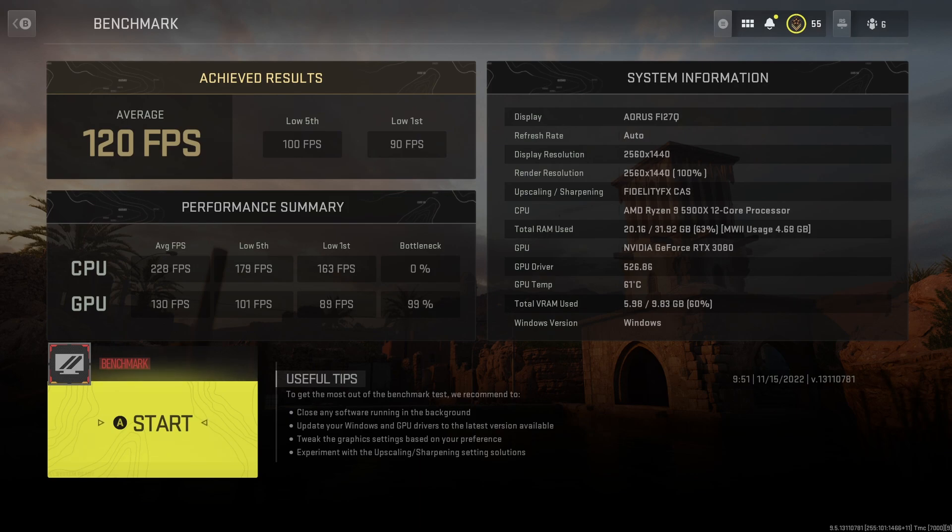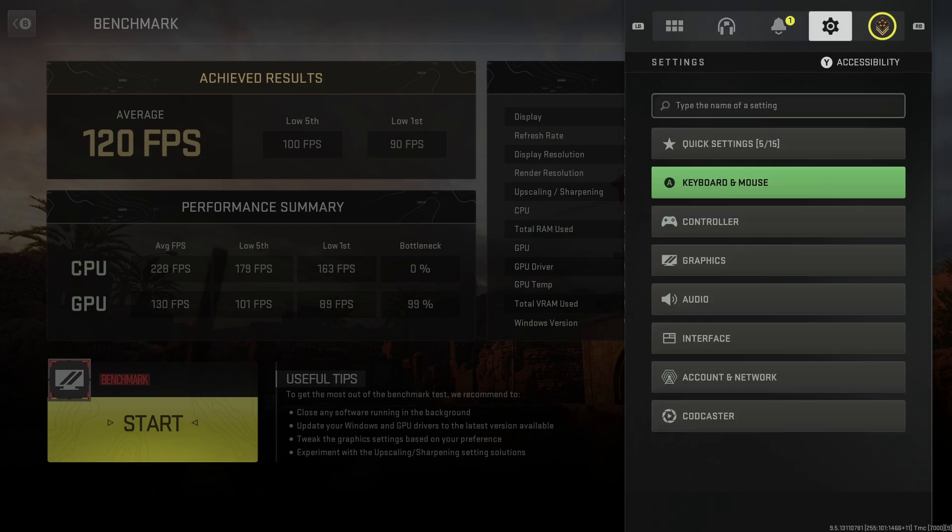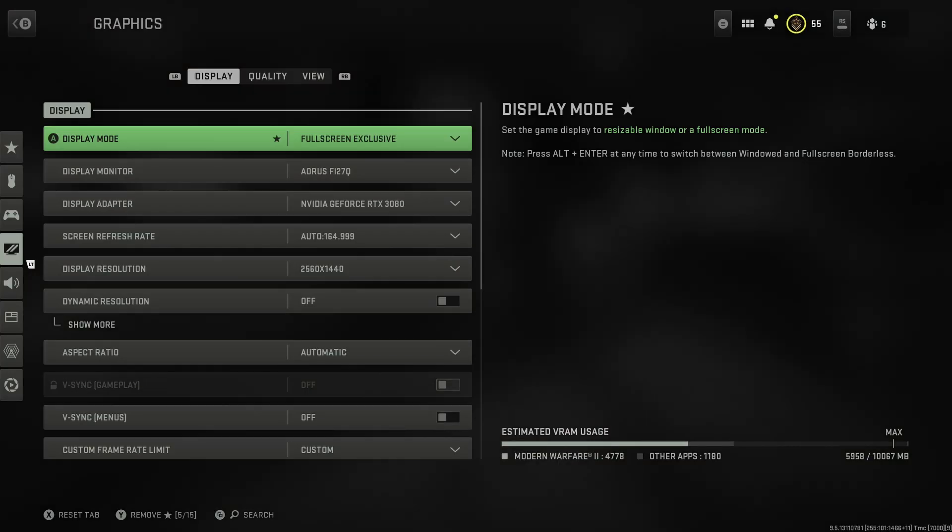It's also worth noting that I'm running all of this on Windows 11, updated to the most recent version, with the most recent NVIDIA drivers. I'm aware there are some problems with both of those things with Modern Warfare 2 - there's been some crashes and stuttering. As more patches come out some of this might work a little bit better, but anyway let's get into the settings.